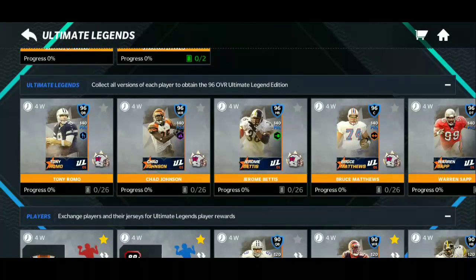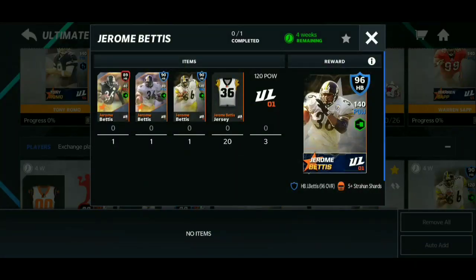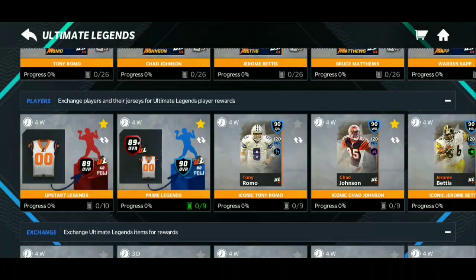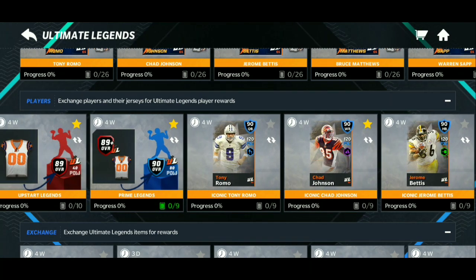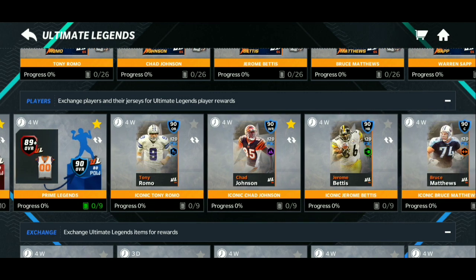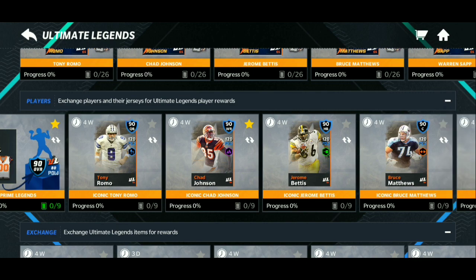I'll drop a separate video on how to get the 96s later today, so make sure post notifications are on. There are more requirements for the 96s, so this video focuses on getting the 90s. You need the 90 to put into the 96 set, so this is the foundation. I'm using Chad Johnson as today's example.